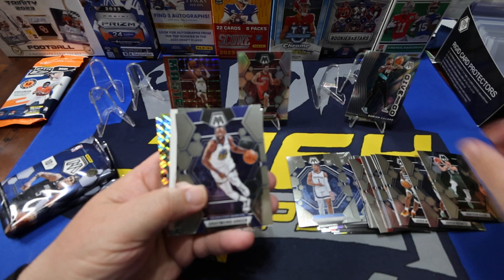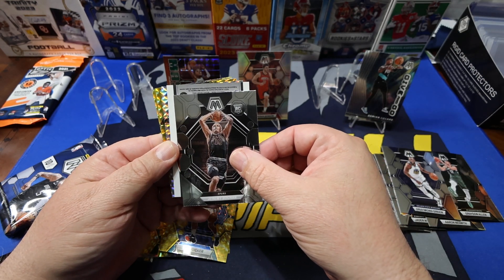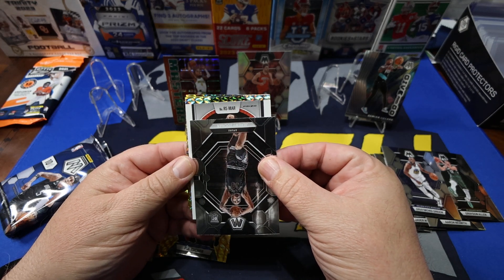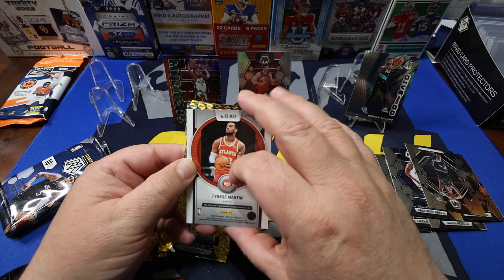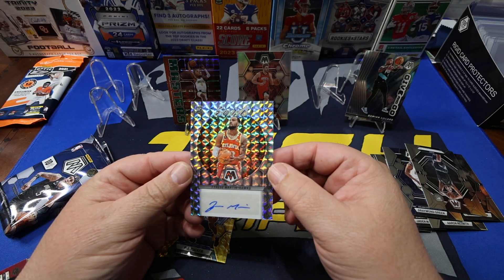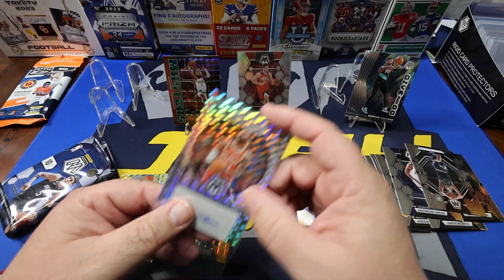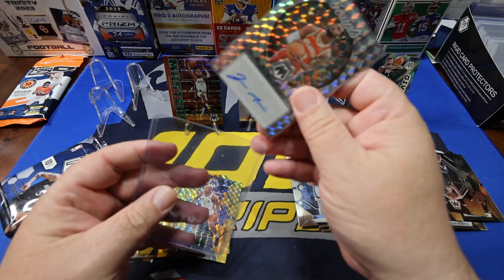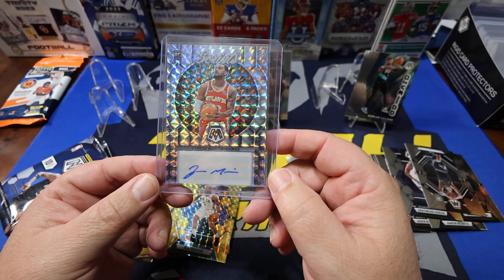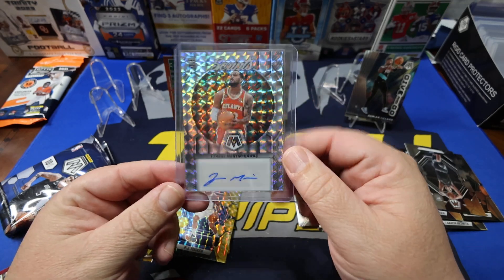Whoa, we got a nice white card back there guys — I have no idea what that is but it looks like an RPA. It's not an RPA but it looks like an auto. I can make out M-A-R... Tyrese Martin! Bam — look at that, what a nice card on the Scripts. Tyrese Martin from the Hawks, auto. I have no idea if this is a hit value-wise from the player aspect, but I can tell you right now that's definitely a hit — the Scripts design, the background looks like stained glass, and it's on the shine box. Definitely a big hit there.